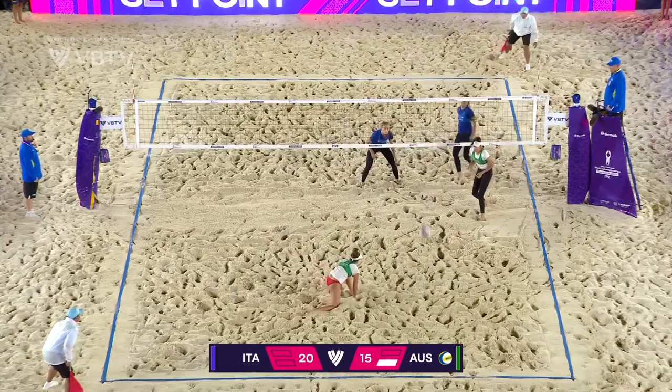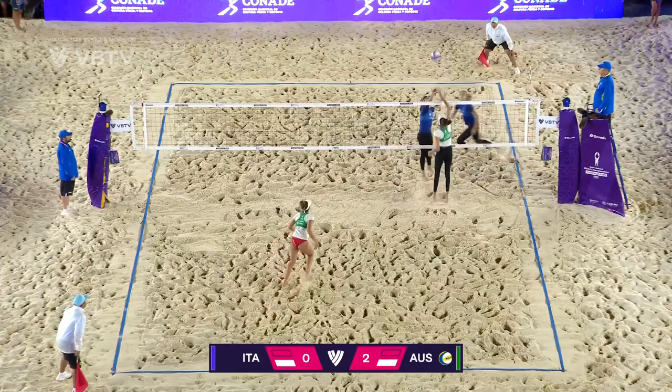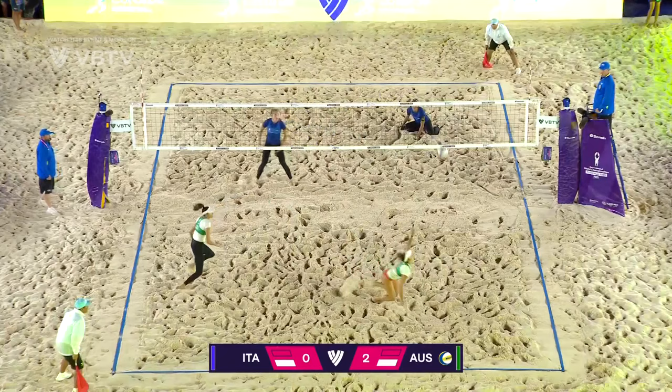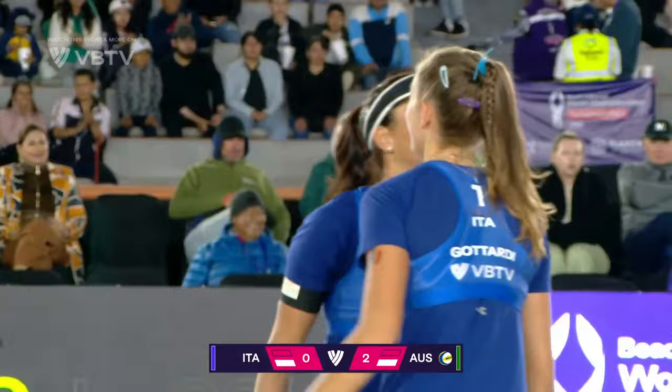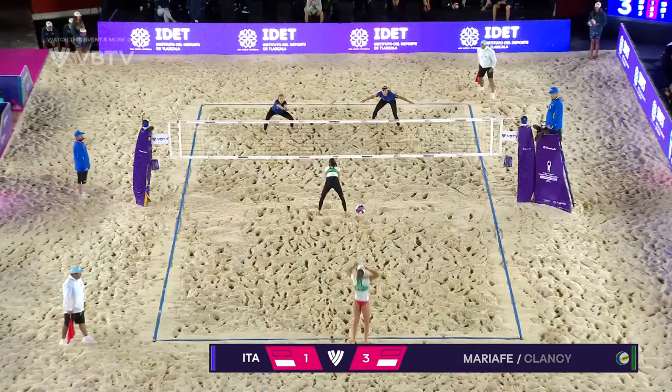You can bet Australia are going to stay on her. Here's Guttardy passing it up, nice block by Clancy, Menegati chasing it down, Guttardy on the attack — got the angle. First pass no good for Taliqua Clancy — first point of the set for the Italians. 16 attacks, three blocks and two aces for Guttardy; meanwhile Maria Fe only four points, all from attacks.